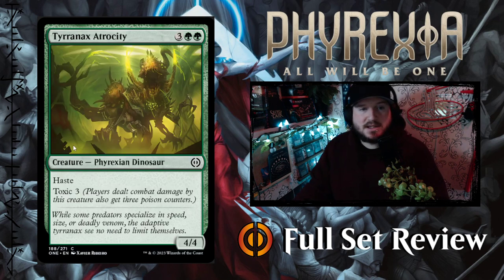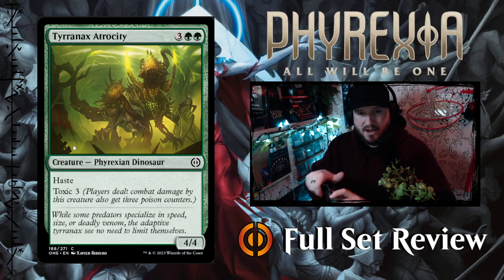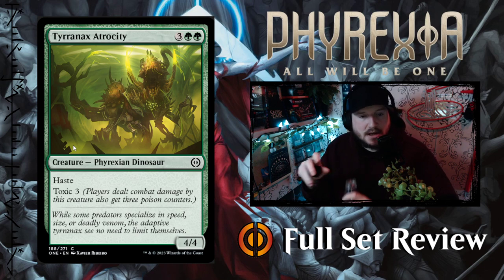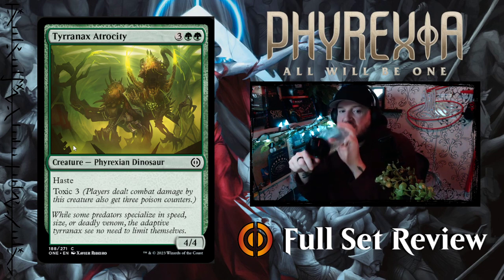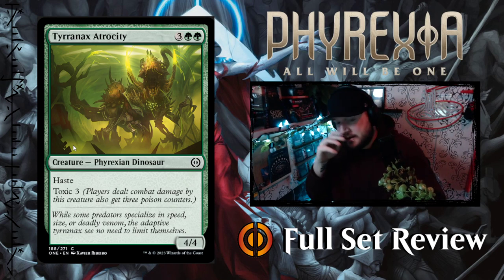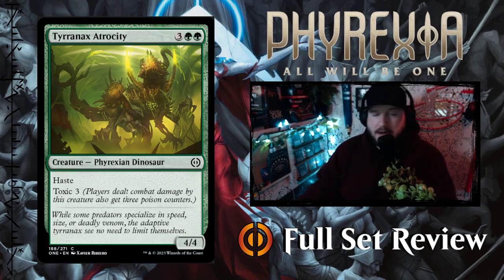And we've got Tyrannix, Atrocity — 3 green green for a 4-4 Phyrexian Dinosaur with Haste and Toxic 3. That's not bad. 5 mana, a 4-4 that can attack right away with Toxic 3 so you want to block it. I like that card, especially for a common — this is a pretty good card.